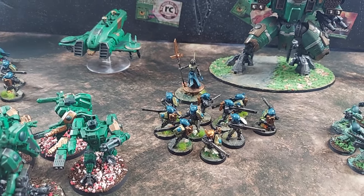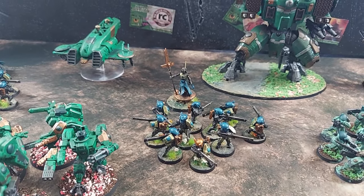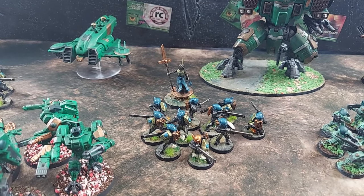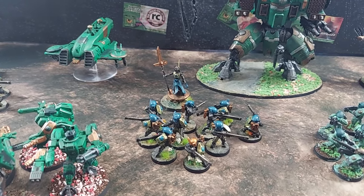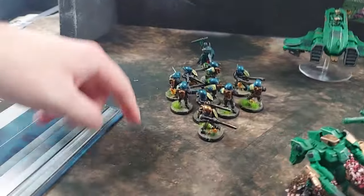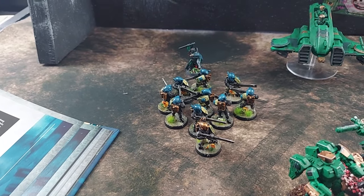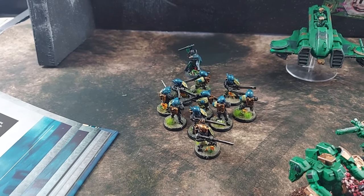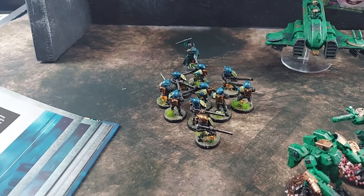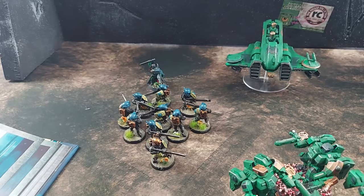The Ethereal leading a Strike Team has the Coordinated Exploitation enhancement: while leading a unit and selecting a unit as an observer, the observed unit gets Sustained Hits 1 when guided. The other Strike Team's Cadre Fireblade has the Strategic Conqueror enhancement — at the start of round one he picks an objective, and any friendly T'au model in range gets plus one to their OC.